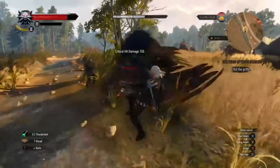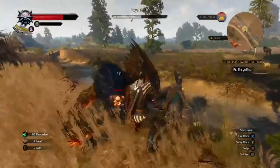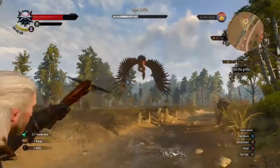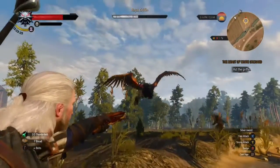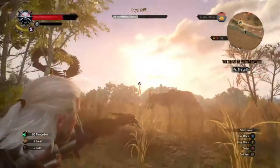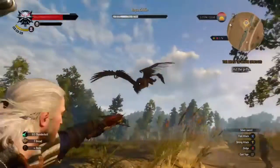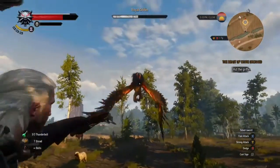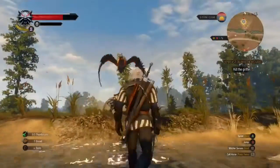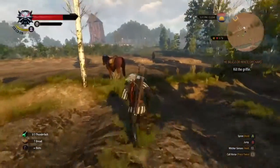Damn, it's fast. You're supposed to use the crossbow — they shoot it out of the sky. And now it'll start fleeing, so what you gotta do now is jump on your horse and chase it.